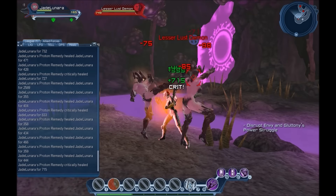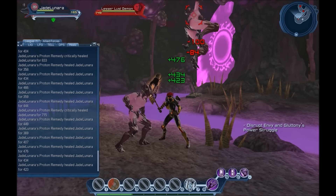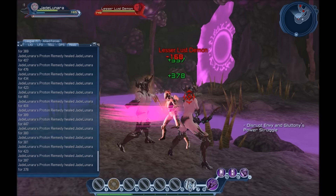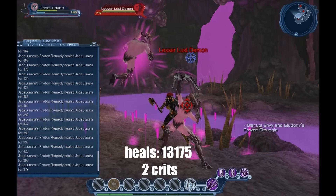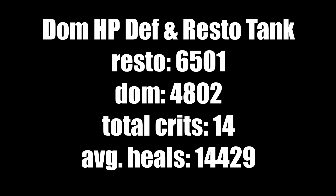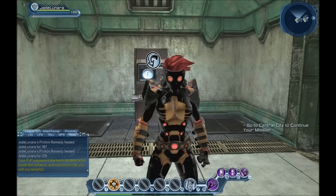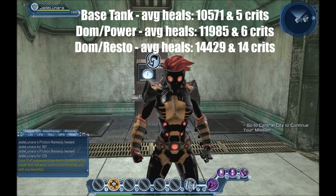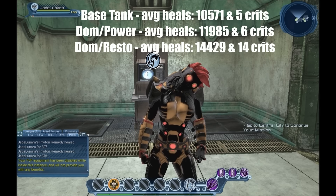Let's try a third time — going humble, just to show that even on a modest run the difference is there. Look at that: 13,175 off proton remedy with two crits. Dom, HP, defense, and resto tank — 14 total crits across the three runs. There's your proof. The proof is in the pudding — the math, the numbers, all of it. Spec the right way.